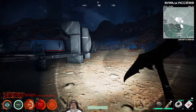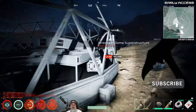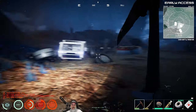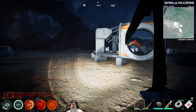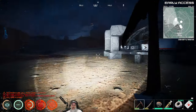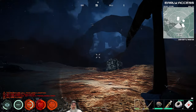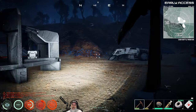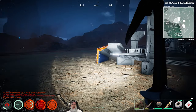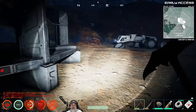We gotta loot, we gotta salvage, clean everything up here and get a base going. I think we'll use this setup here as our base. One thing I'd like to do in this playthrough is actually build the space stations, particularly because we can now move the space station, and maybe even make that our main base. But we have a lot of stuff to do here on Proteus before we can get that far.